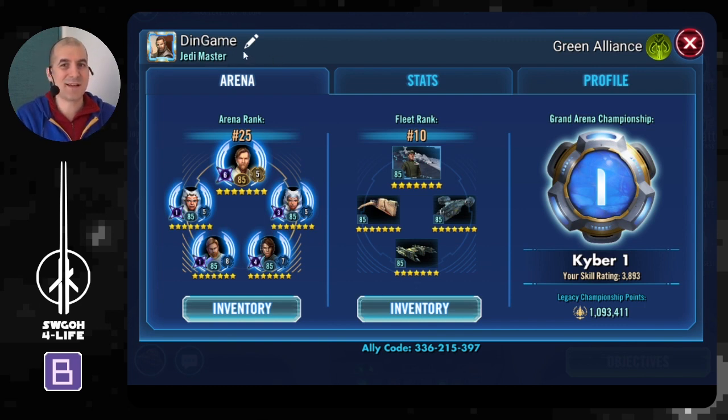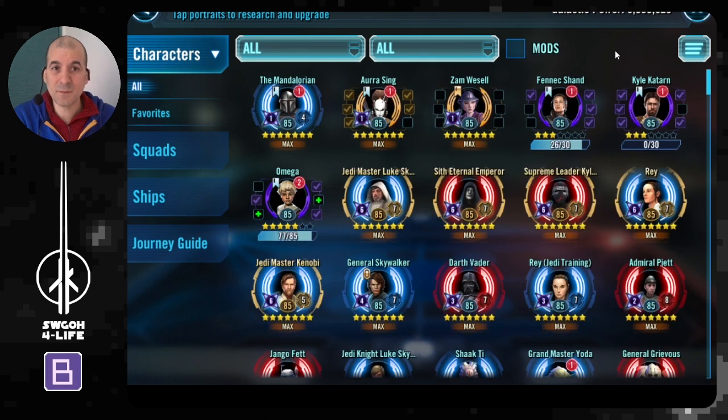For setting the defense, the first thing I do is check my opponent's profile in-game. I look at what is now called legacy championship points. This shows how active and skilled a player has been in grand arena. In my division, anything above 900k legacy championship points tells me the player has been very active and is a very good grand arena player. If somebody has like three or four hundred thousand points, it tells me they were hardly playing — potentially auto-deploy defense.